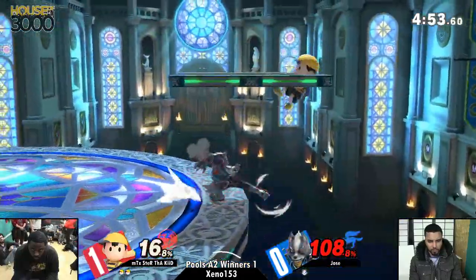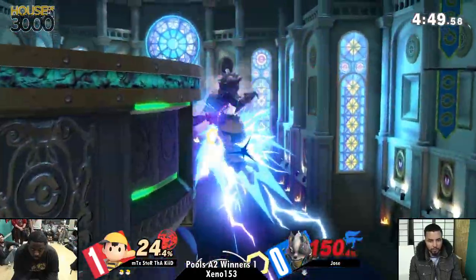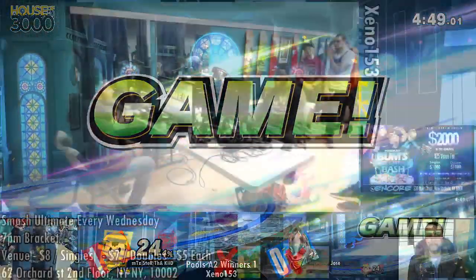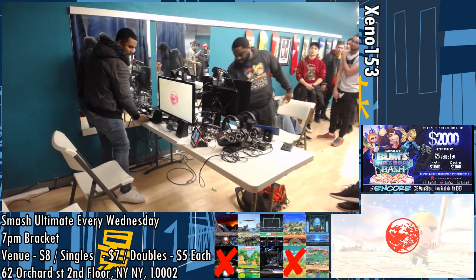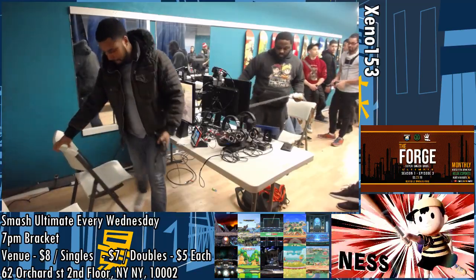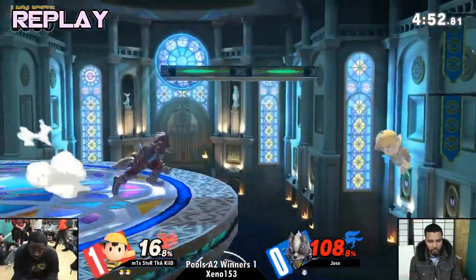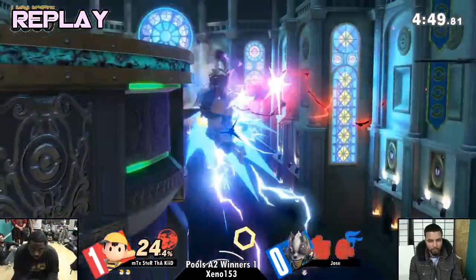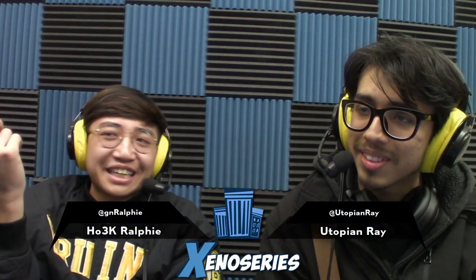Down tilt is really good in the corner — it still pushes you back like it did in Smash 4. He had to go for it there. He was down by so much and he knew he took his double jump — if he did that right, he probably would have got the stock. Now the big brain here is to use your own body to hit the PK Thunder.